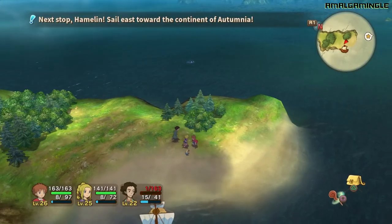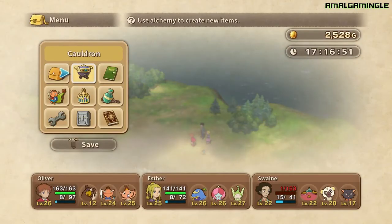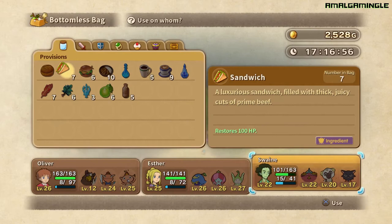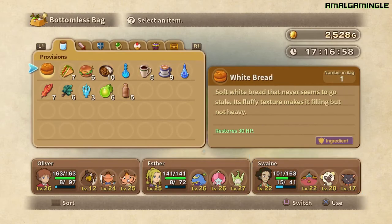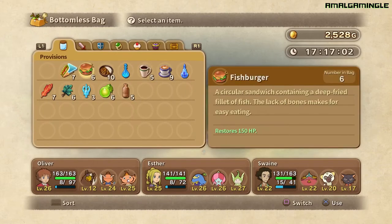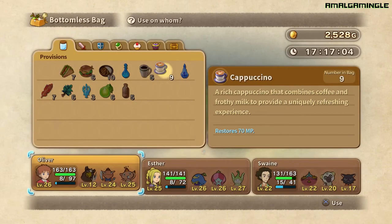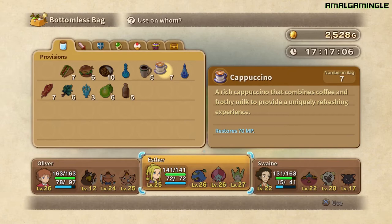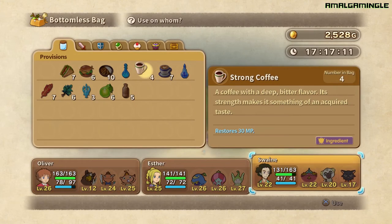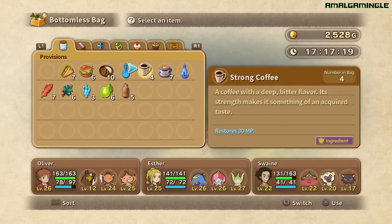Between battles, let's make sure everyone is stocked up — give them that as well. That's why I recommended when you are farming tacos to make sure you've got a lot of MP and HP restoring items. Very useful.